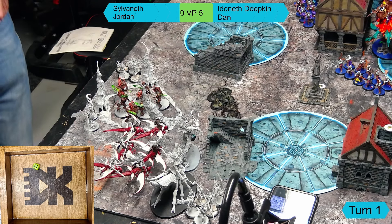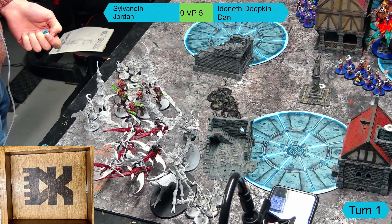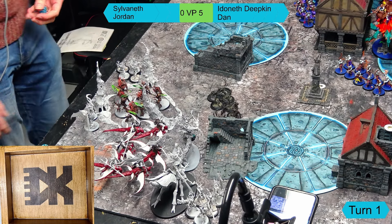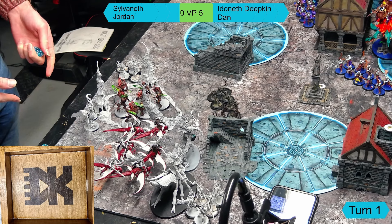Sylvaneth turn one hero phase: Jordan rolls three Primal dice and gets two to use across two spells. He rolls for a command point on the Branchwitch and succeeds. Belfinos makes a three-up check to create an Overgrowth terrain piece, which he fails - not essential to the plan. Jordan has two spells to cast and confirms there's nothing else to address before the mid hero phase.